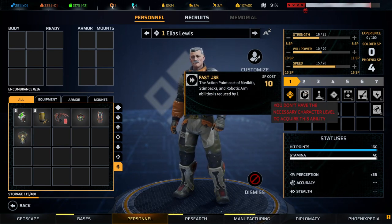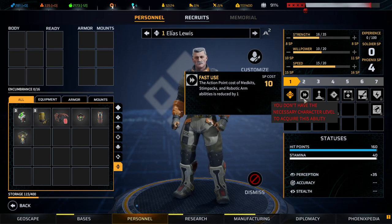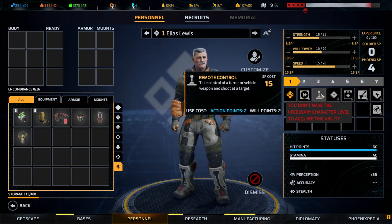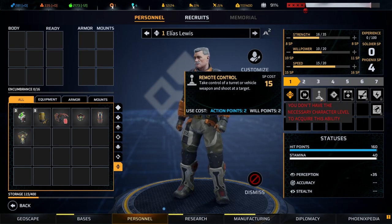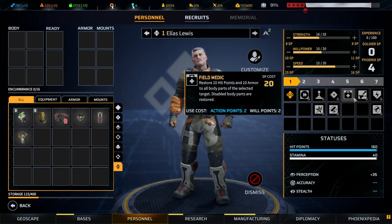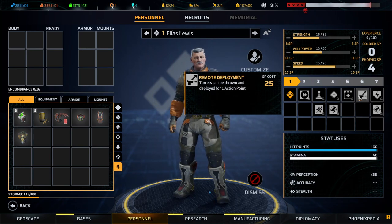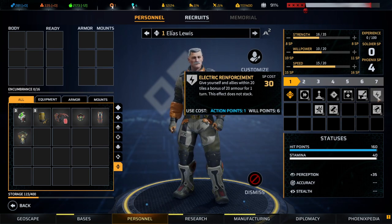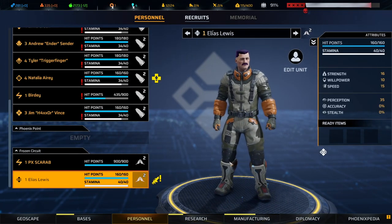Action points of medkits are reduced by one — so this is the support class. He can take control of a turret or vehicle and shoot a target. Not sure how many turrets and vehicle weapons I've seen so far. He builds turrets — cool! I hope we can get a couple more technicians.